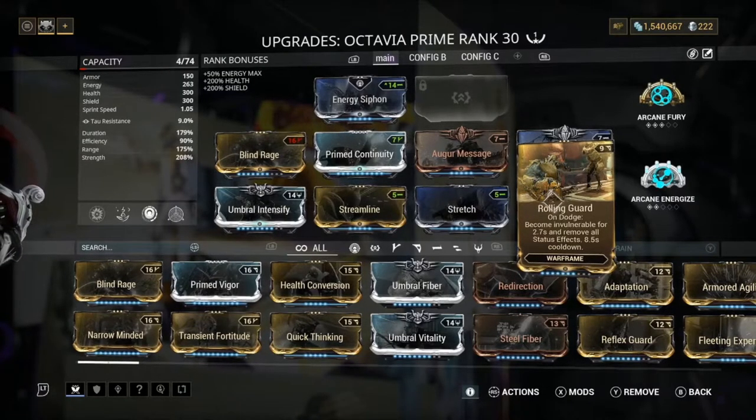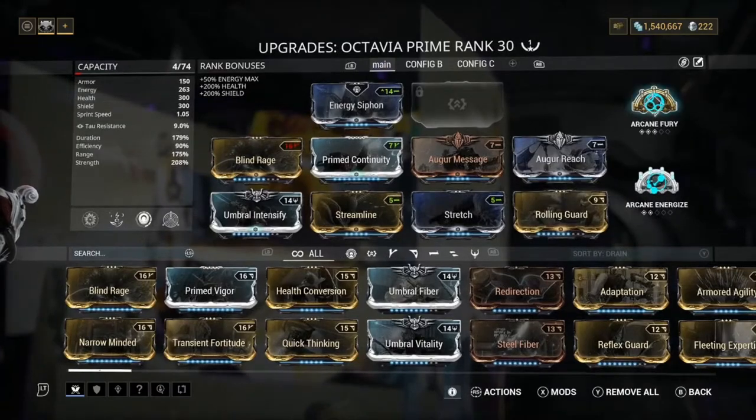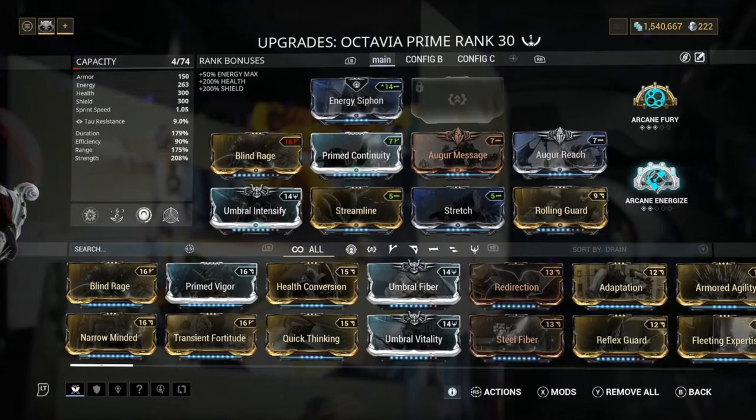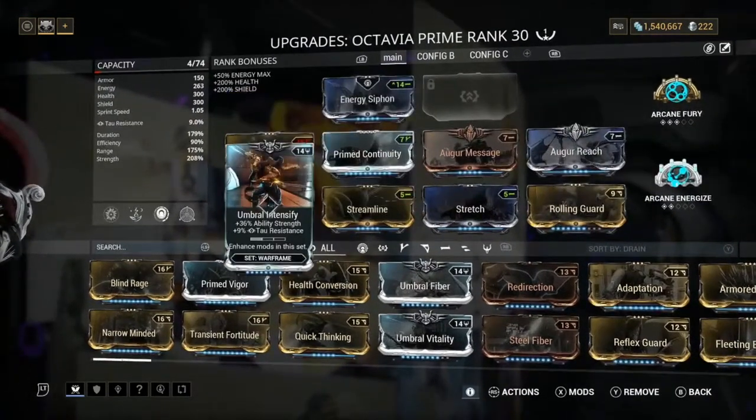You might think — you're invisible so you won't take damage. But you can still take status damage. If you're going against Infested, for example, toxic clouds can do a lot of damage in later rounds, so Rolling Guard is a huge one. For Arcanes, I'm running Arcane Energizer and Arcane Fury, because I like having a lot of melee damage and being able to get my energy back. I definitely recommend Arcane Energizer.